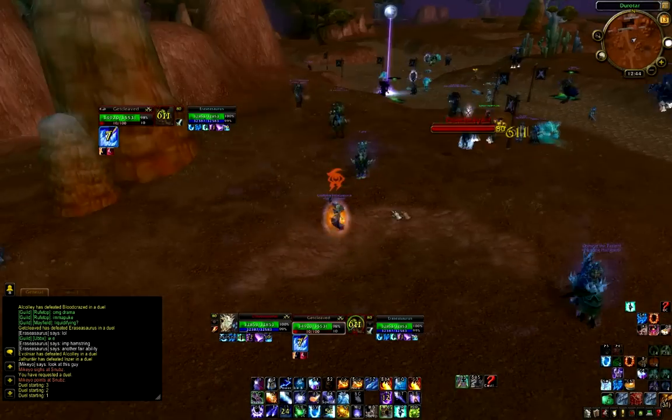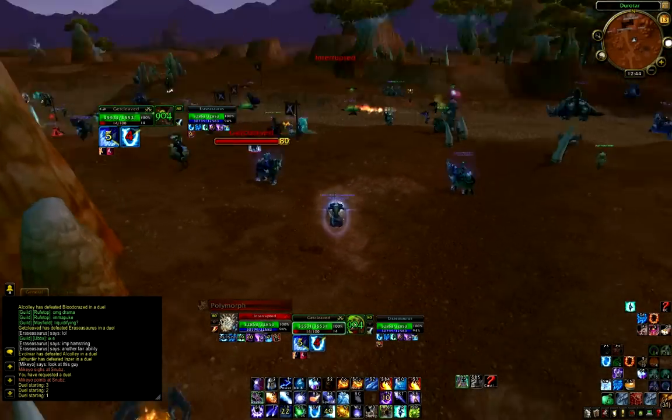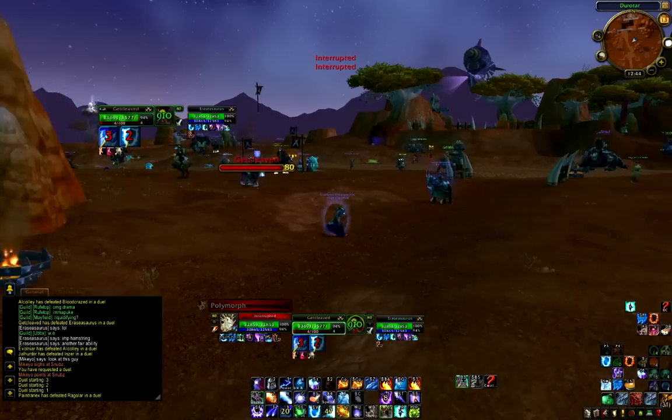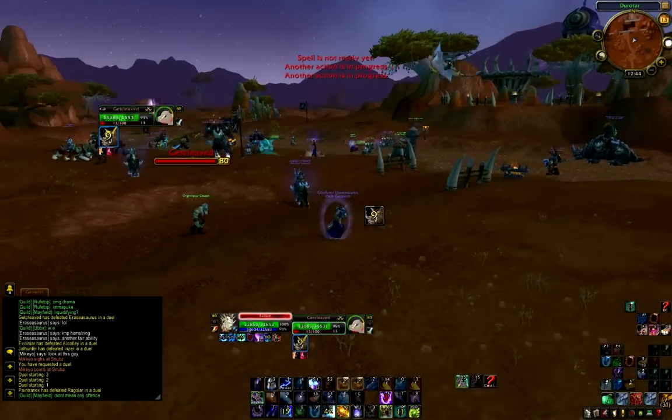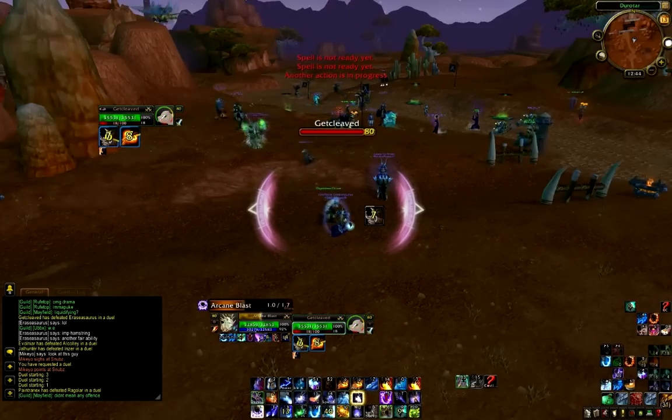As you keep jumping around, you can move in and get a Frost Nova. Then, all you have to do is fake the Spell Reflect right there, and then get a Sheep on him. Then you start spamming awesome Arcane Damage into him.